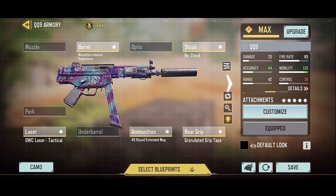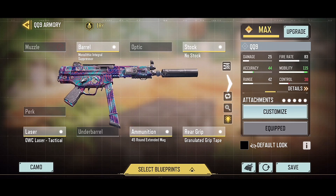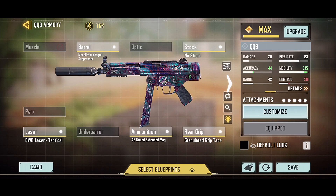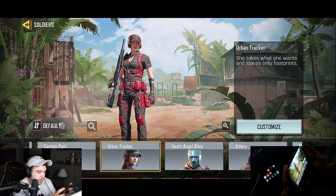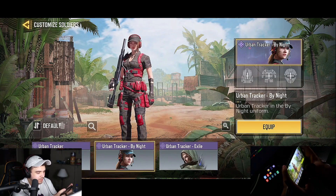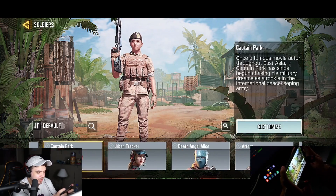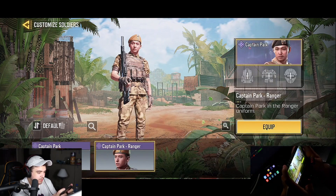I have three of these and I got one from the lucky draw — I liked it for a while. Urban Tracker — the pro players were playing scrims all the time with her, they ruined it for me too. Then we have Captain Park — there's two that I have, I think there's more but I didn't collect much.